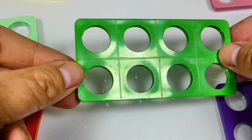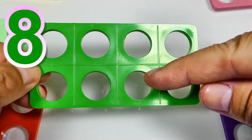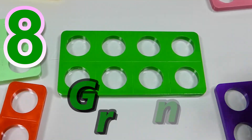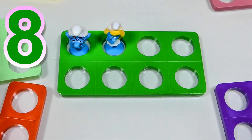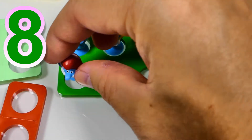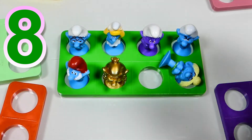And this block represents number 8, because it's got 8 holes. 1, 2, 3, 4, 5, 6, 7, 8. 8 holes. And it's green. Let's count the smurfs: 1, 2, 3, 4, 5, 6, 7, and 8.